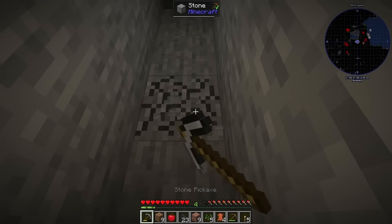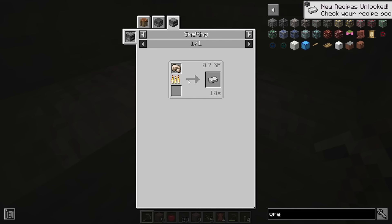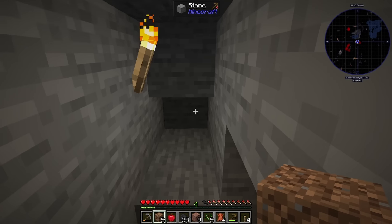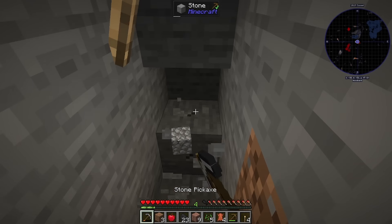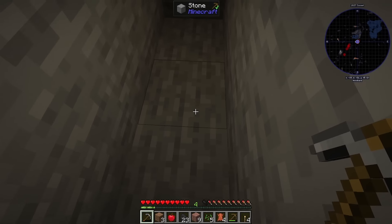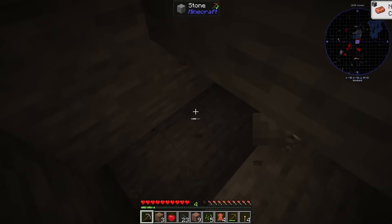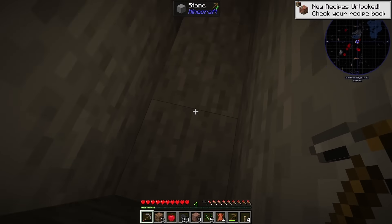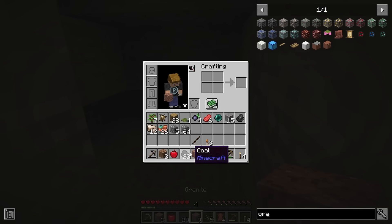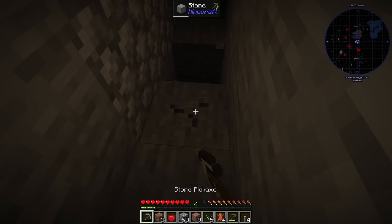I made some torches and found some iron ore straight away — quite a lot actually, about ten. I can hear a zombie and a spider, so I might have to stop soon and go back up to the surface. My pickaxe just broke, and it looks like it's dark out there. This recipe isn't in here — I'll just make regular chests the normal way.